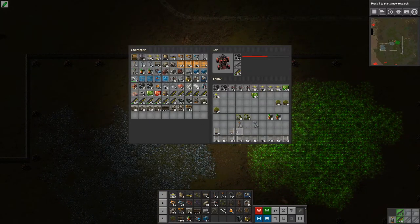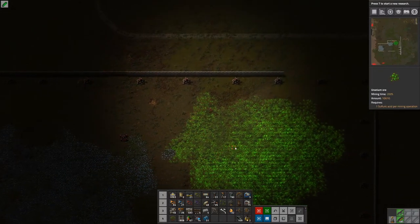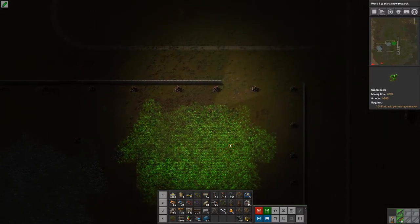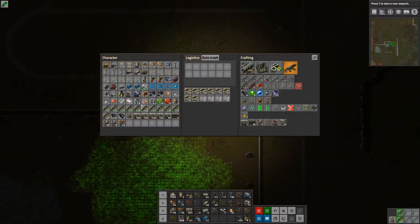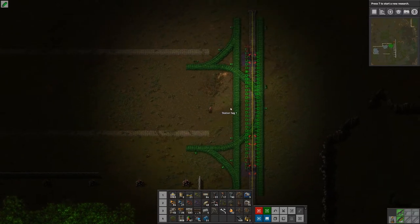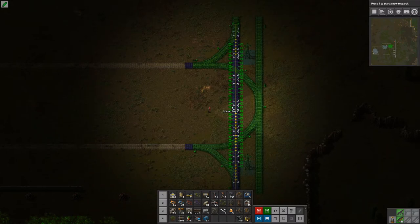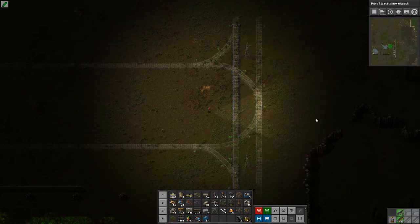I just want to bring these tracks down here. We don't have that much track left on us - I think we have a bunch in the car. Worst case scenario we'll have to go back to the base, but we should have a bunch in the car. Yeah we do - good. Let's pick up a bunch and put down the connection like this. There we go.